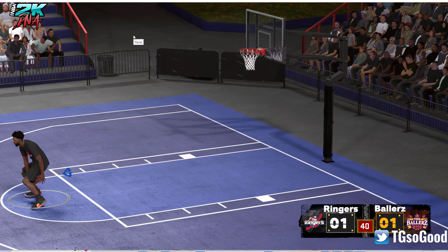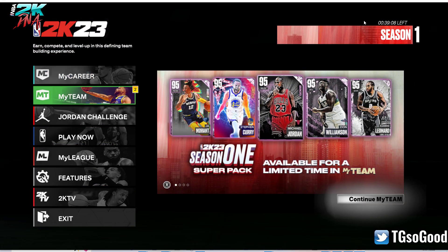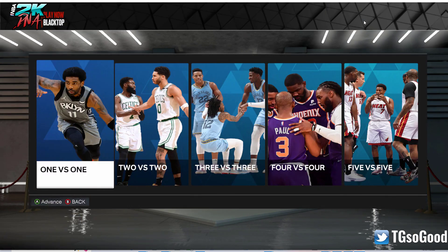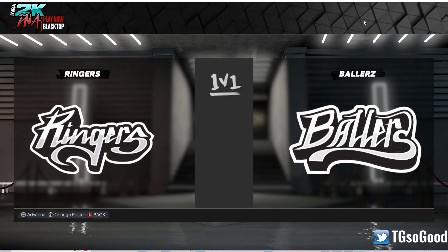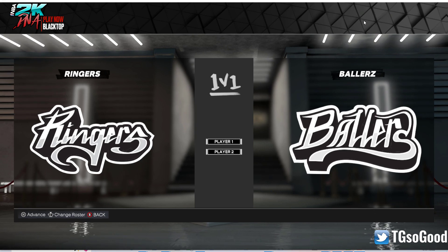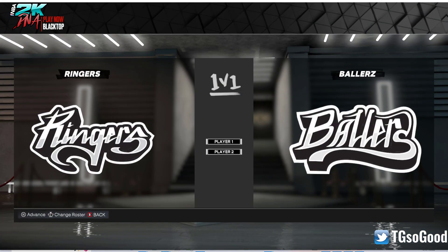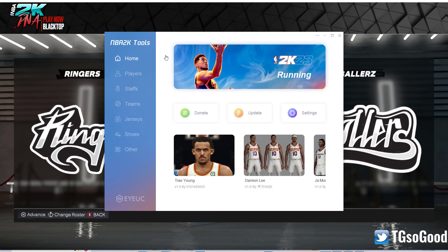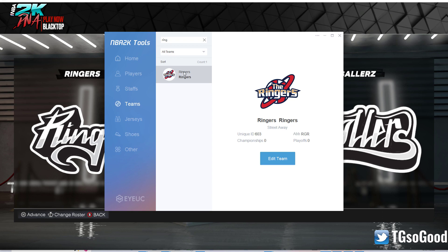Of course you want to start at the main menu, then go down to Play Now, then over to Blacktop. Once you get into the Blacktop mode, that's where you want to stop and pull up your current version of NBA 2K23 tools. Then go down to Teams.